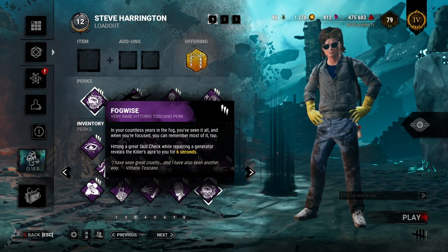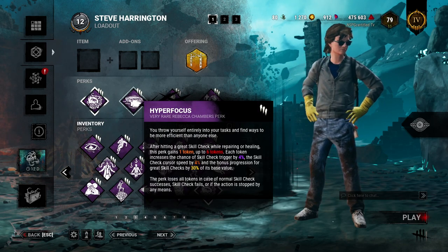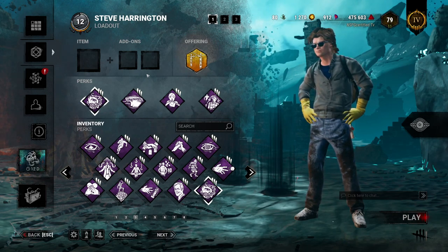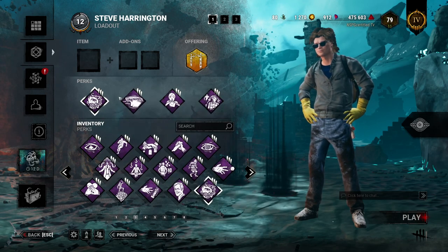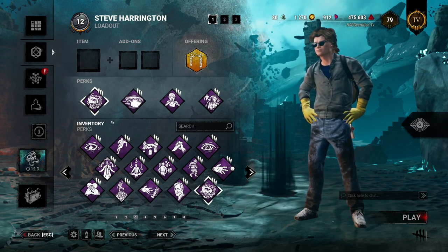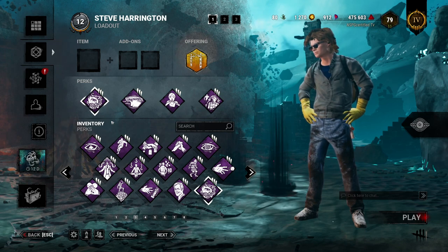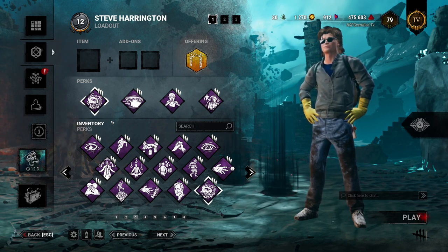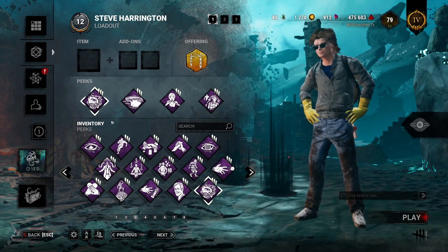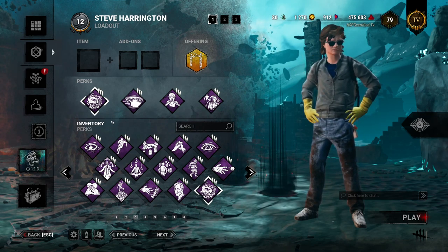Hyper Focus works well together with Fogwise, but it kind of just builds on what Fogwise is bad at. Everything that counters Fogwise counters Hyper Focus even more. If you can't hit your great skill checks — whether it's a skill issue or bad ping — and you run them together, that's two of your perks completely useless. That being said, running this build in my testing was a lot of fun. For those that have these perks already I'd highly suggest trying it out. Fogwise also works perfectly fine by itself as a filler, but I can't really recommend you spend your shards on this perk.